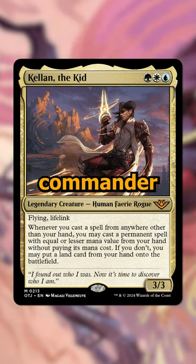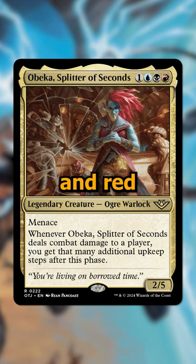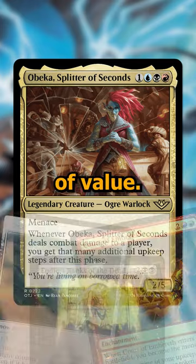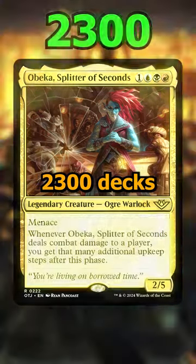And finally, the most popular commander is Obeka, a 4-cost blue, black, and red commander that gives you a bunch of extra upkeeps whenever you're hitting your opponents. Just fill the deck with a ton of cards that say "at the beginning of your upkeep" and you're going to get a ton of value. And because of that, there's over 2,300 decks built already.